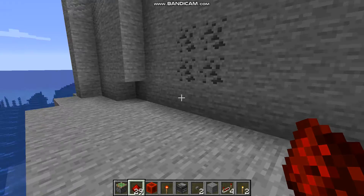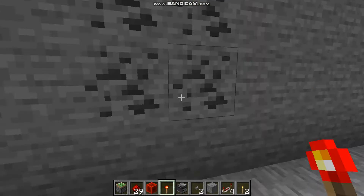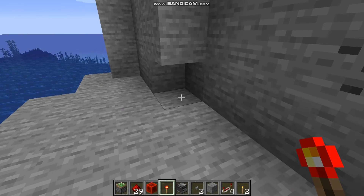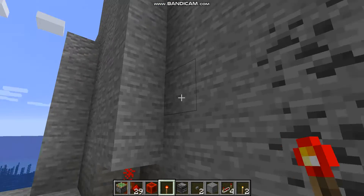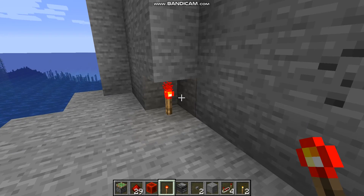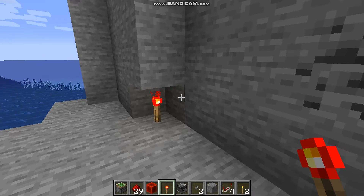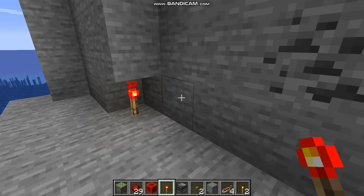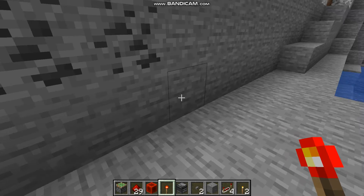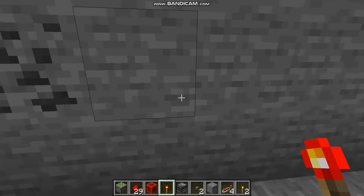The redstone torch is gonna be our main key in this door, and I'm gonna place it right there. The mechanism between the door and the key is about six blocks, so we're gonna have to make a difference of six blocks here — one, two, three, four, five, six. That is my sixth block right there.